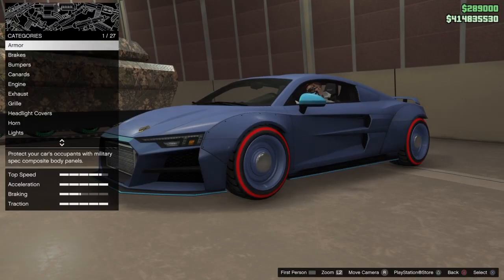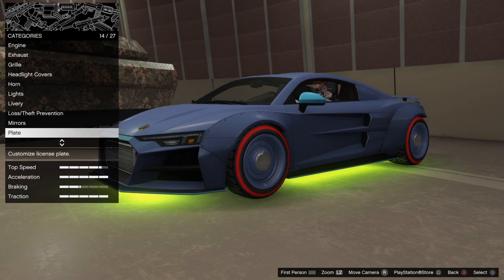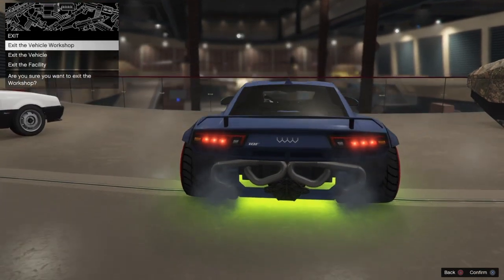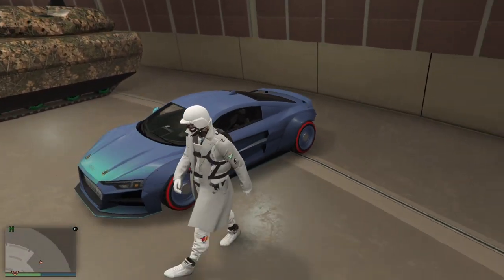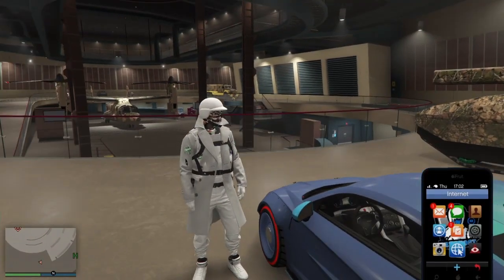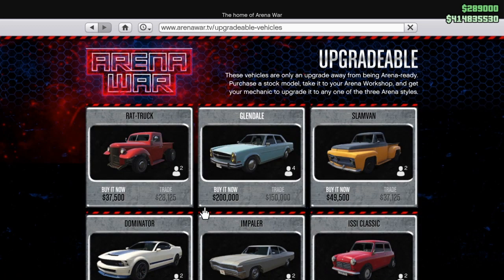That's the working duplication glitch. Make sure you use it effectively and of course use custom plates. You don't want dirty dupes — if you get stuck in the daily sell limit you can only sell one car every couple of days. It also stops you from making custom plates. So please, before you sell these vehicles, make sure you have a custom plate to be safe. That's all for this video, see you in the next one!